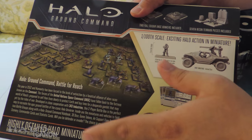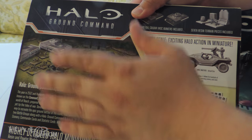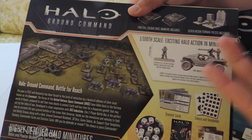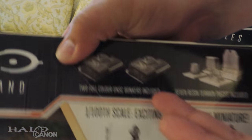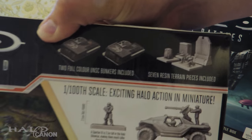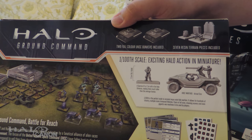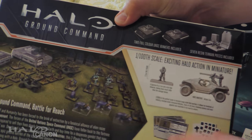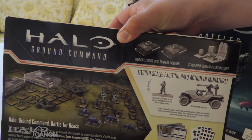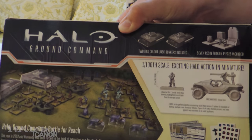As you can see on the back, you can see basically what you're getting — all these figures, obviously not painted like this. You're getting a couple of bunkers to act as your objectives, and some basic terrain pieces to help you along. There's a lot more here in terms of actual stuff than technically what you got with Fleet Battles, not that that's a bad thing — Ground Command is a different beast and it's going to differ in a lot of ways.